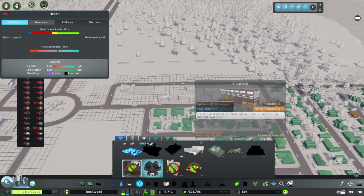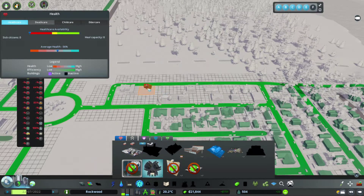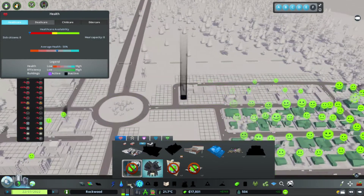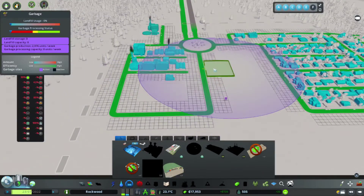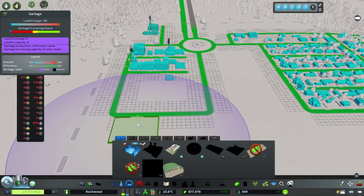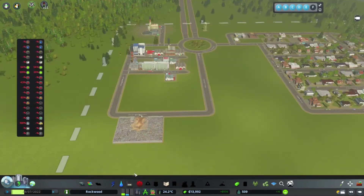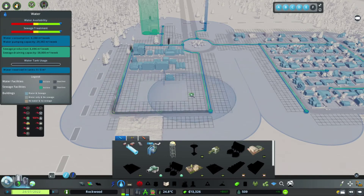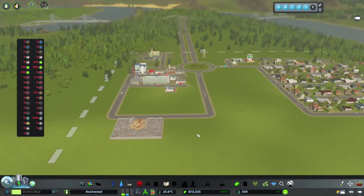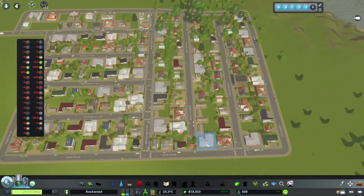Well, if these people want a tree in the middle of their house, let them get on with it. Okay, we are making money - this is fantastic. Let's have a look at our industry - our industry is doing well, it's not full as yet. The reason we're building the industry over here is because of this - this is probably farmland, and also over here we have forestry, so when we do expand that'll be where we're going.